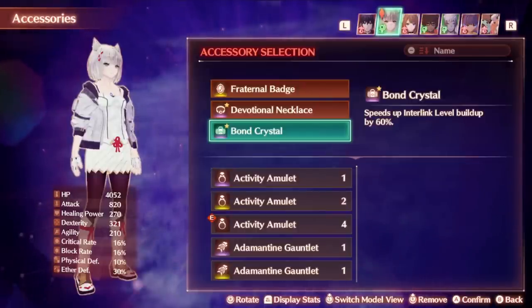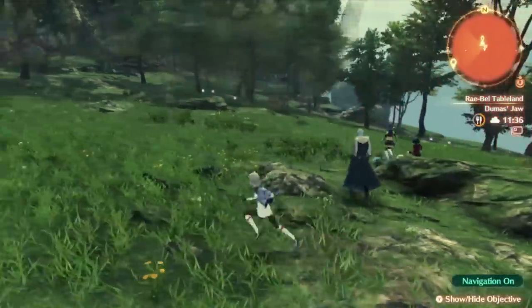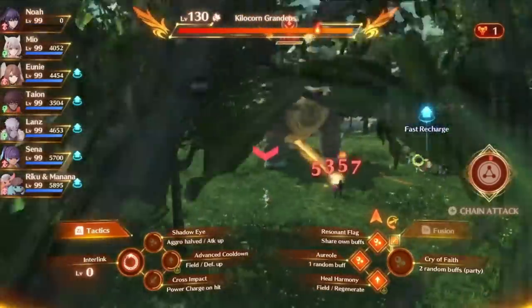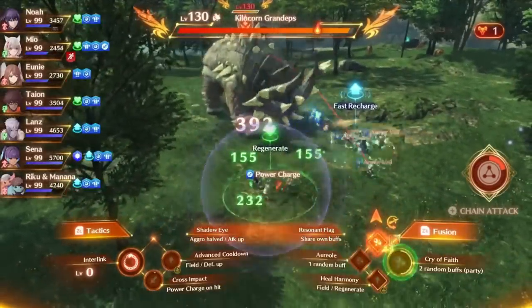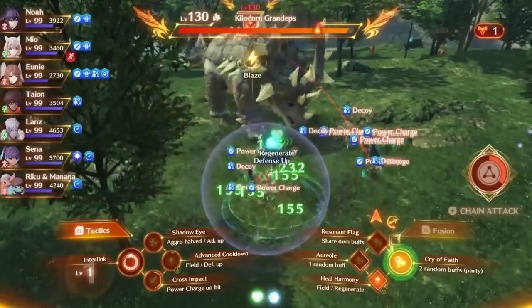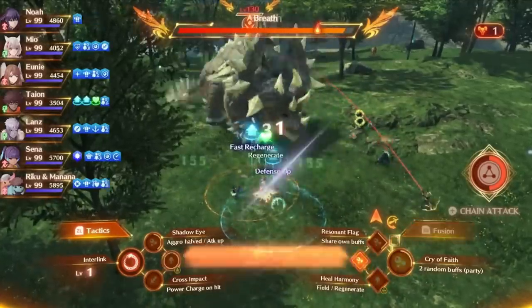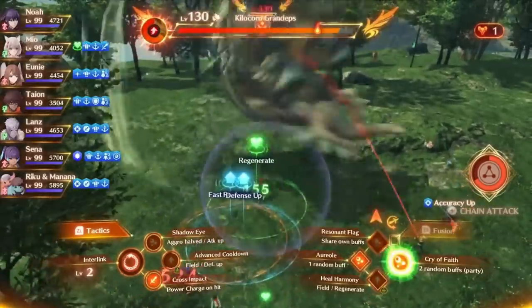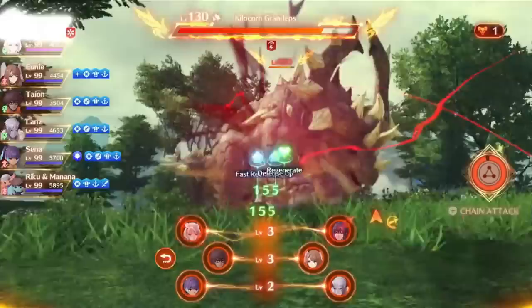Let's take a look at how to use Ouroboros forms practically in combat against some of the strongest enemies. Also, the legendary Bond Crystal drops from this enemy if you wanted to know. How I like to do this strat is just alternate my Ouroboros forms out, with manual interlink set for all of my AI so they don't randomly activate on their own. I'm already at interlink level 2 and it hasn't even been that much time yet — it should only take one or two more fusion arts to get to level 3.